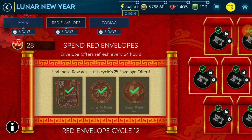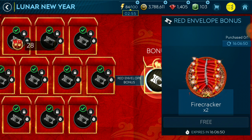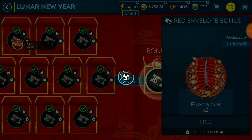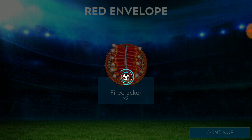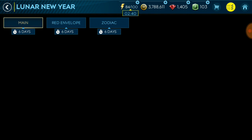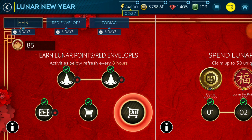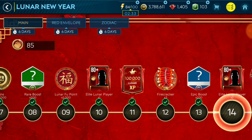We got like 20 lunar points and for that I had to open all of this. I got it at the very end, going through the whole way and getting two firecrackers - not that great, at least not for me. We can get a couple of elites from the main page as well. I only have about 28 of them left, so I have to be more careful about how I use those.